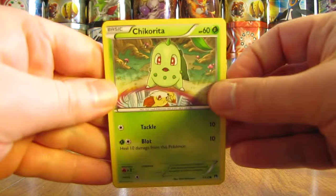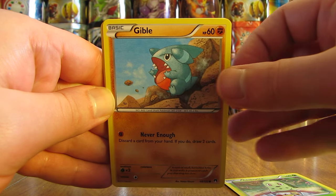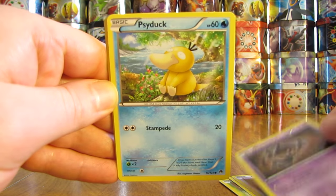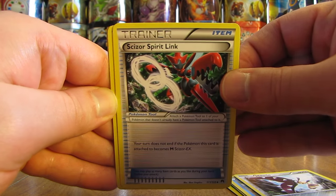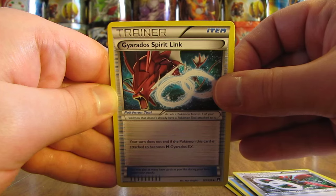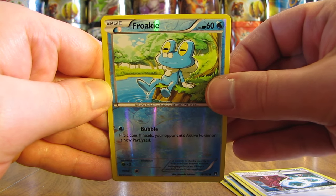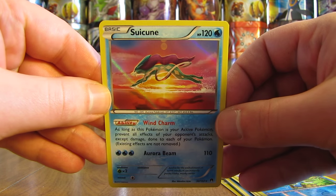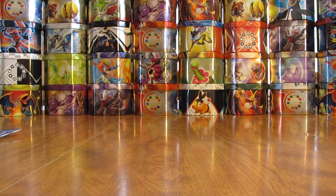Okay, so the first pack in the six-pack opening starts off with a Chikorita, then there's a Gible, Glameow, Phantump, Psyduck, Mawile, Scizor Spirit Link, Gyarados Spirit Link, Reverse Holo of Froakie — that is a common — and then the rare in this pack, a Suicune Holo. I just pulled a Suicune Holo out of a previous opening, but I'm a big fan of this legendary Pokemon. Set that aside. On to the next pack.